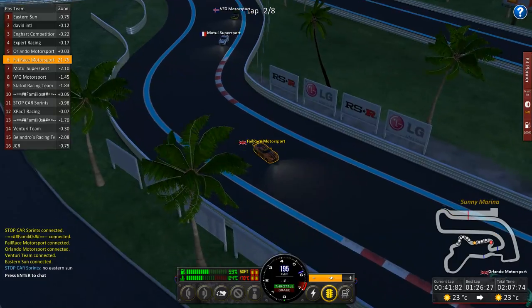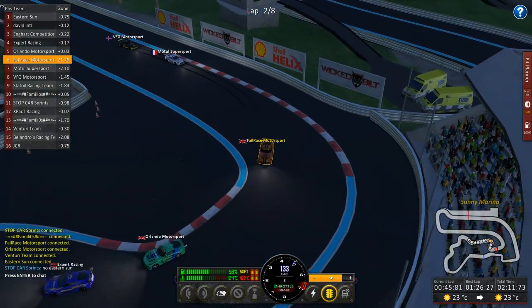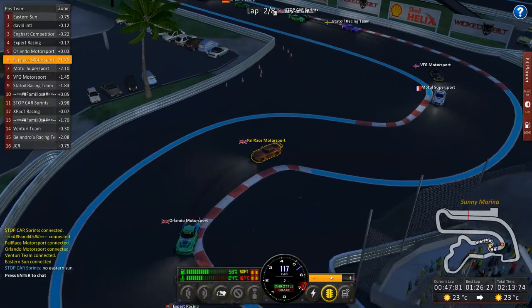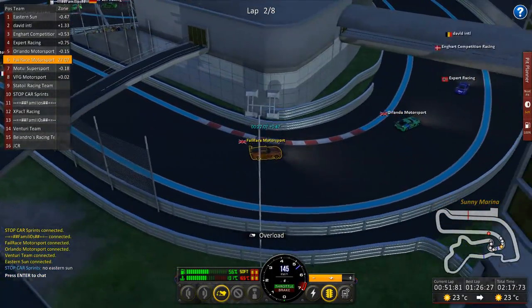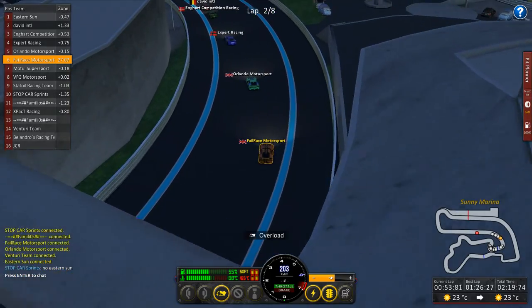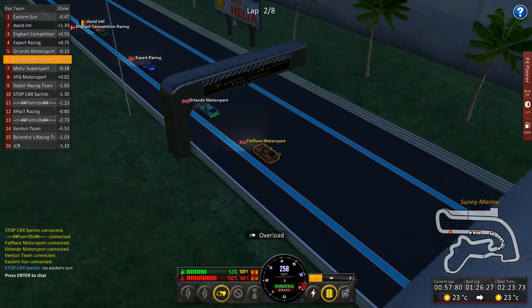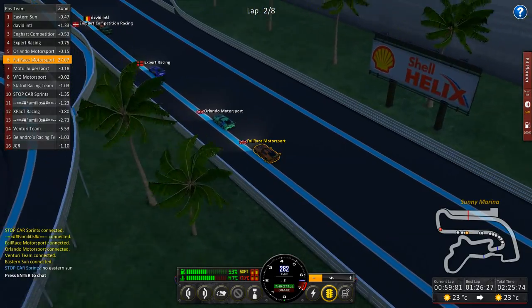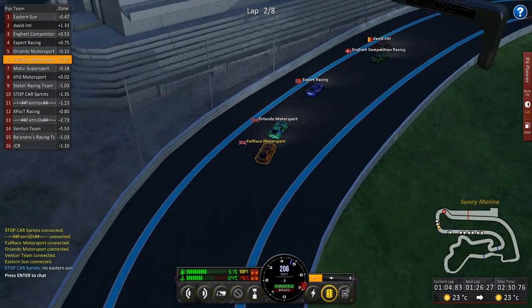We've got a little bit of gap to the vehicles ahead — they're going pretty well actually. As you can see, we're already at 58% fuel. Running with the full ECU mode and going overload a lot of times around a lap, you drain fuel so quickly. Around here I'm going to use a lot of boost. We've actually done pretty well on this lap catching up to the groups. There's plenty of vehicles that I can try and get.